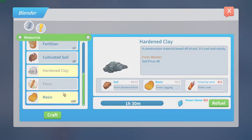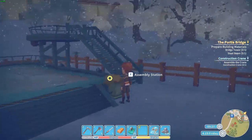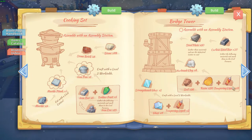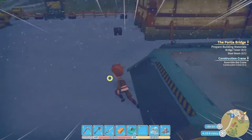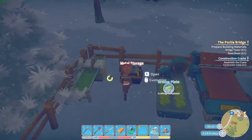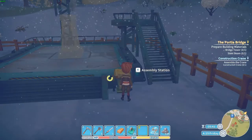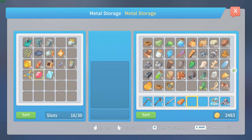Let's see what we need to build. We need the bridge tower. What do we need for the bridge tower? We also need that tempered liquid — that's kind of a problem because we need to go into the hazard area for that one. But let's first build this other one. We need steel plates and I think I've got those somewhere. I also need hardened clay — eight hardened plates. So let's first make that hardened clay. We need some soil.